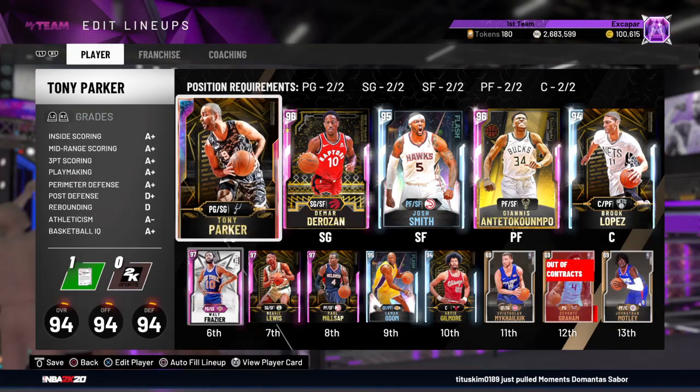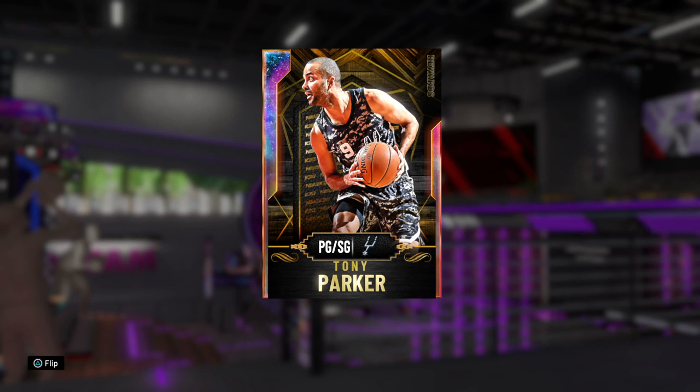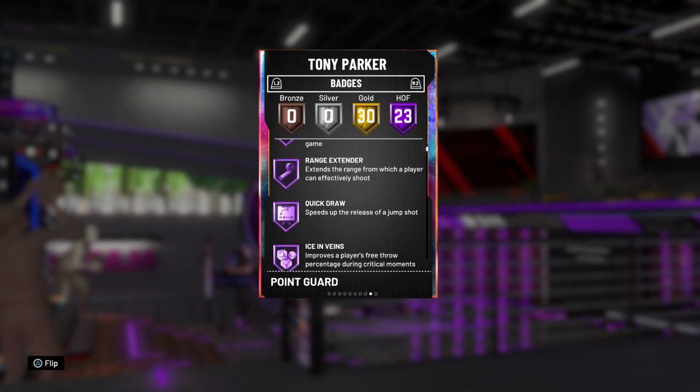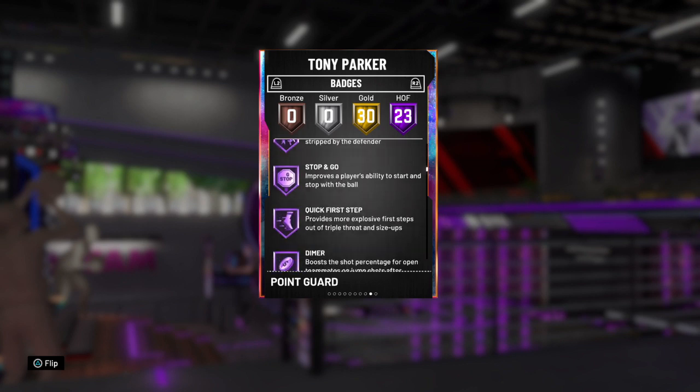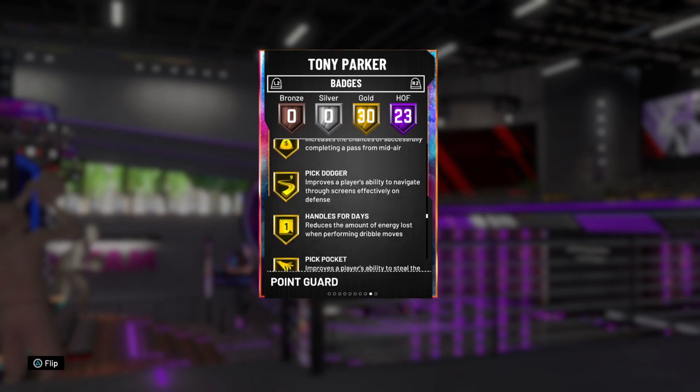What's going everybody, it's your boy X coming at y'all with a brand new video. Tony Parker Galaxy Opal just got added to the token reward market — dropped the video on it earlier today. We're gonna go over the stats really quick, but if you want the full in-depth stats go down to the link in the description. There are 23 Hall of Fame badges on him and 30 gold — he's absolutely insane.